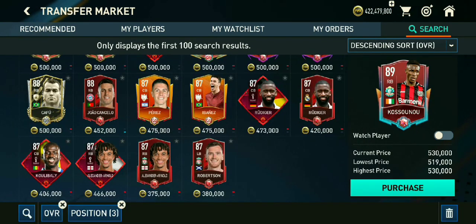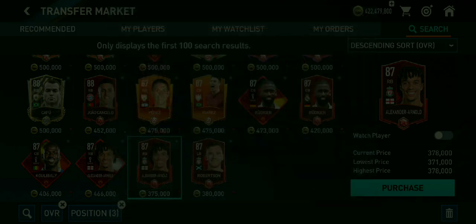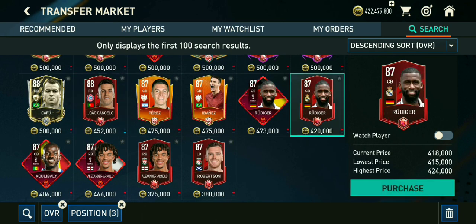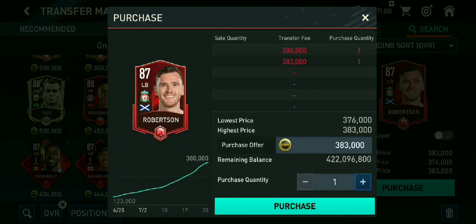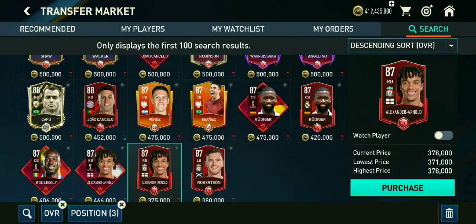In the Hall of Legends, we also have a good pick. I will put a good pick on the trend. The price is a good price. This is Trent Alexander Arnold and we are looking at the CB position.